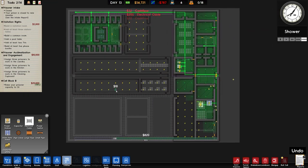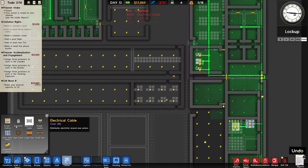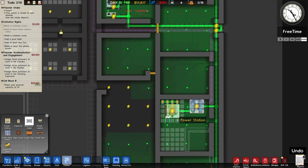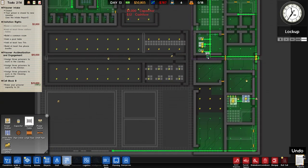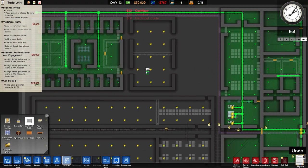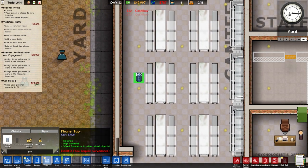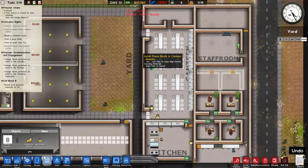Running the electrical cable down the spine and across. Placing capacitors in a big row down the centre, then running the electric cable along the spine of the building. That should power everything in those rooms. For the common room grant, we need a pool table, two TVs, and five phone booths. Placing four phone booths on each side — that's now sorted in there.